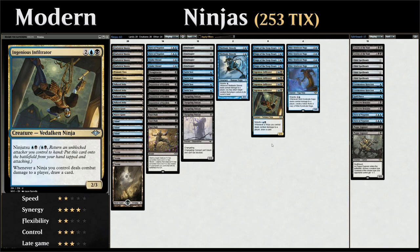Today we're taking a look at blue-black Ninjas featuring Ingenious Infiltrator, the main reason to play the deck, as a very powerful Ninjutsu creature. The Ninjutsu mechanic works like this: if we have an attacking creature that goes unblocked, we can return that creature to our hand and put the Ninjutsu creature onto the battlefield tapped and attacking by paying the Ninjutsu cost. For Ingenious Infiltrator, that's just a single blue and single black — very cheap.